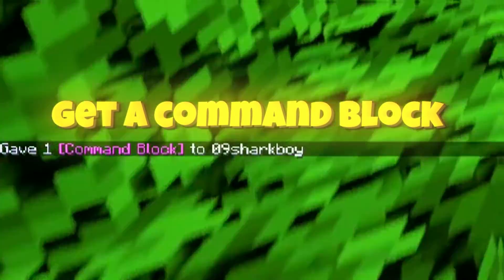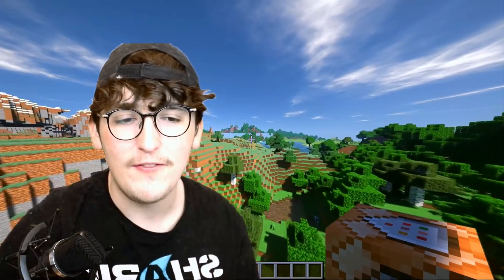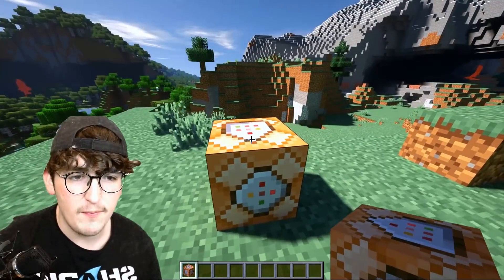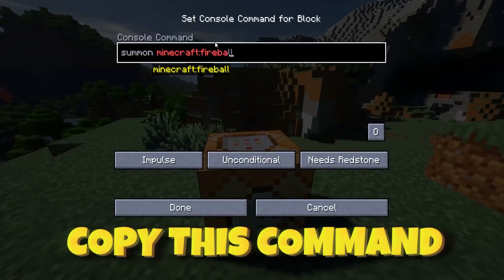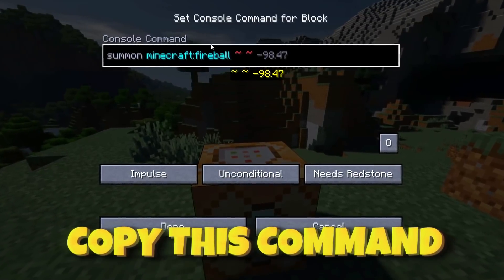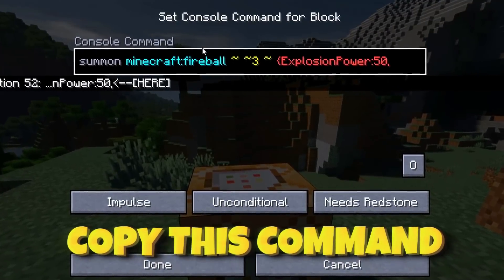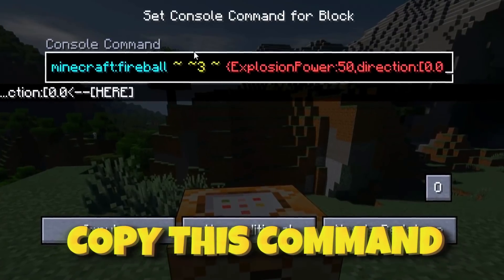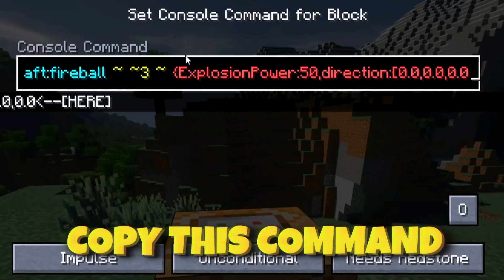First, we got to go ahead and grab a command block. If you're playing in a survival world, you can go ahead and give yourself a command block. If you want to try out these hacks, it's honestly super worth it and you can do a lot of really cool stuff. Once we're inside of the command block, we're going to type in the following command: summon Minecraft fireball, squiggly squiggly three squiggly, curly bracket, explosion power 50, direction colon bracket zero zero zero zero zero zero, curly bracket.